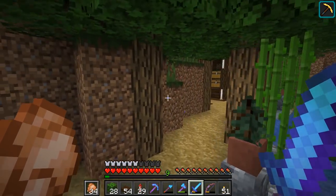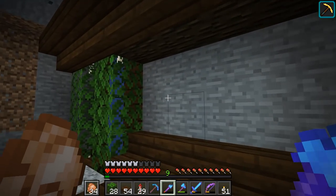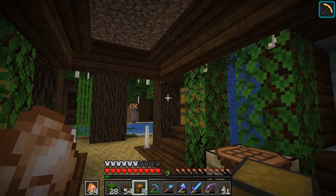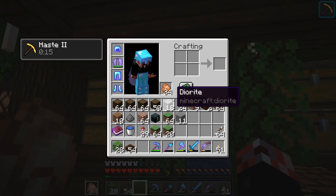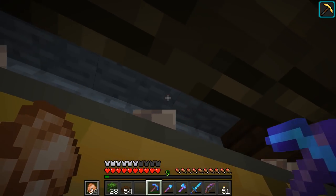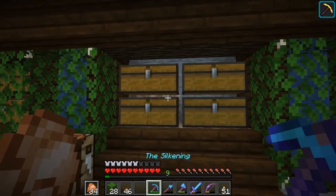I've got my Silk Touch pickaxe mended and my Elytra mended, and we are just about ready to make ourselves an absolute ton more progress on this thing. As you can see, we've got ourselves a bank of chests here, second bank here. We're going to have two double chests, two spaces worth of double chests — double chests like that, and then another double chest like that. Nice and very, very simple.